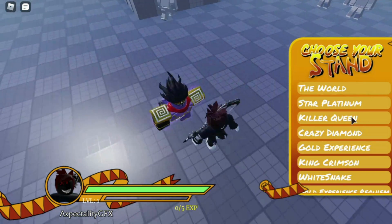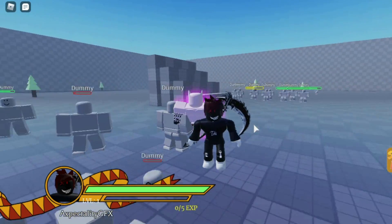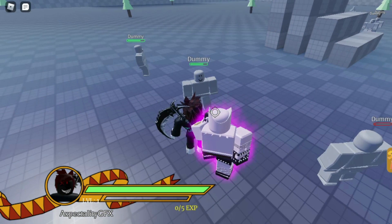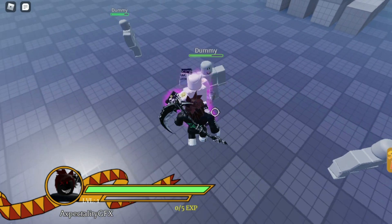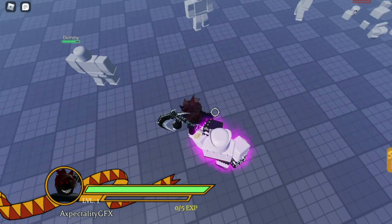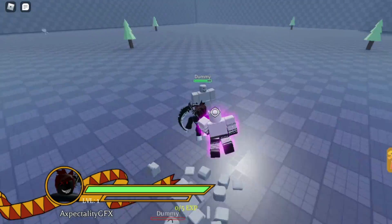It's time for Killer Queen. Cool looking model. P is for detonating the ball.